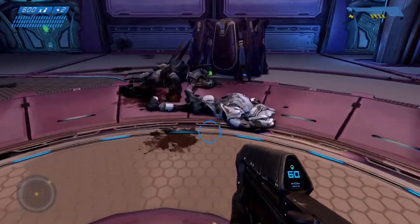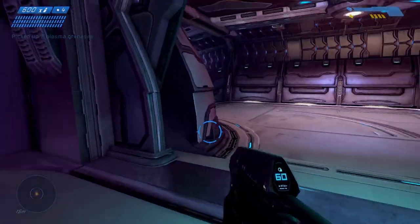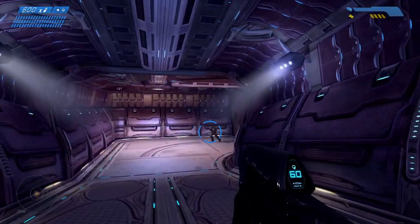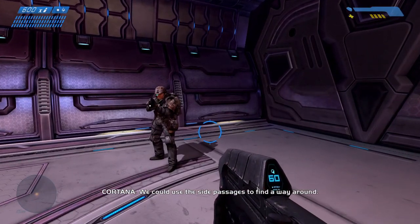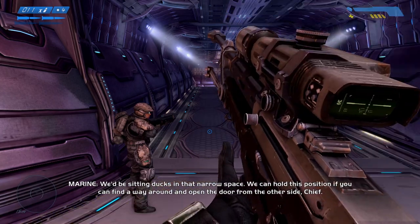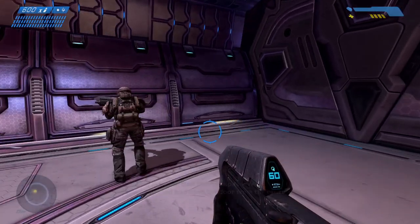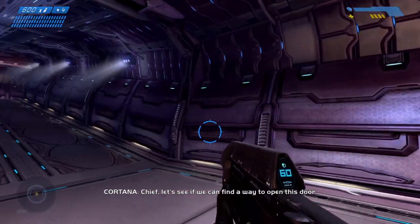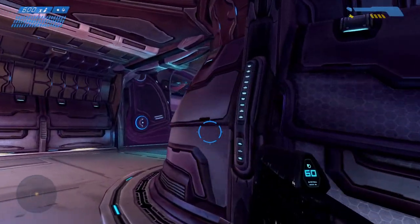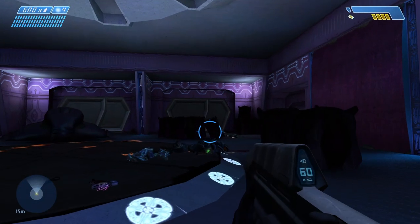These bloody fuel rod cannons. Sadly in this game we can't actually pick up the swords, but that gets rectified in the second game. We can use the side passages to find a way around — we'll be sitting ducks in that narrow space. Chief, let's see if we can find a way to open this door. Looks like just you there, brother. One thing that is kind of cool — if we go back to the original graphics, it does look very flat.